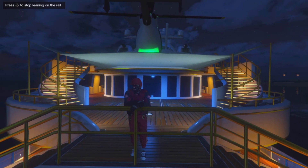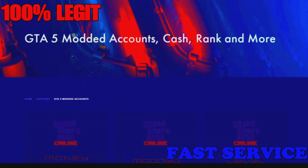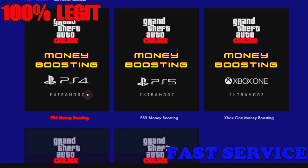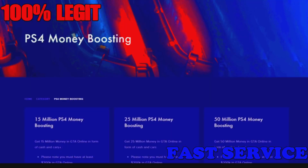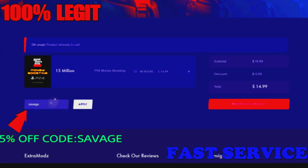Before we get into the video, check out extramods.com — they have GTA services such as modded accounts, money boosting, and level boosting. You can get a 5% off discount using code 'savage'. The link will be in the description below.